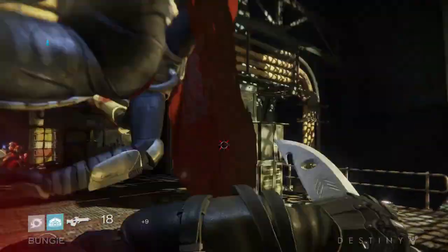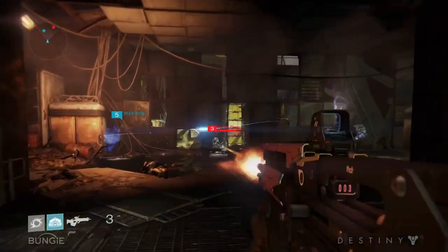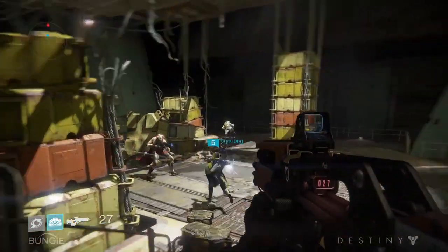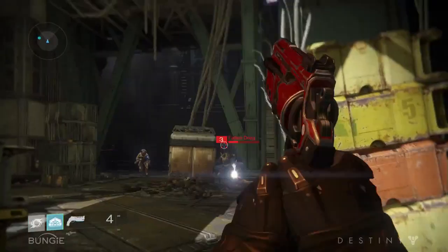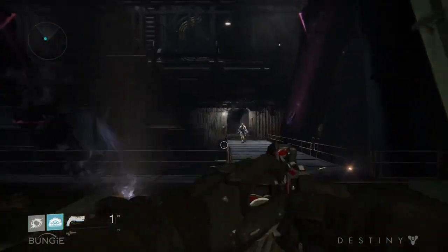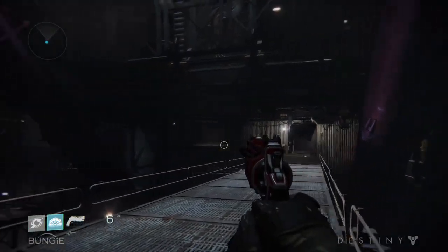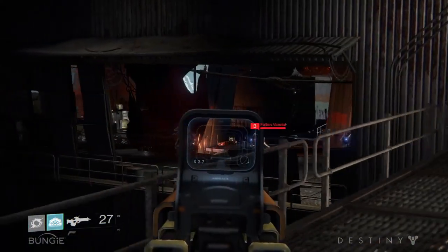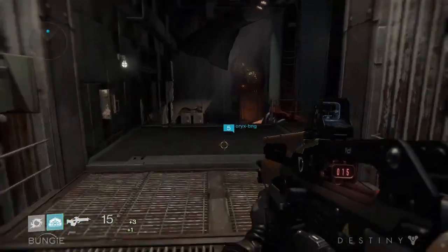These guys are pretty agile — jumping out of the ceiling, running across the bridges, leaping at you with knives and weapons. They're a pretty dynamic race. We are currently traveling through the wall. This wall was set up as a means to protect the colony ships. We probably shouldn't give away those secrets — we'll be getting into some important story points.